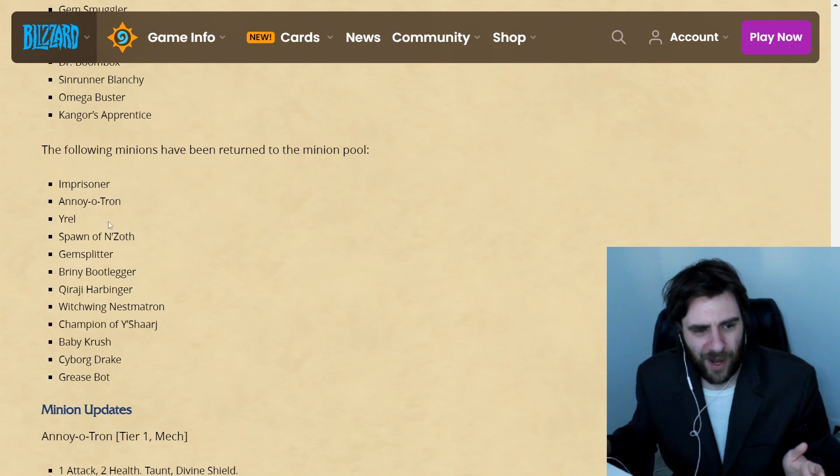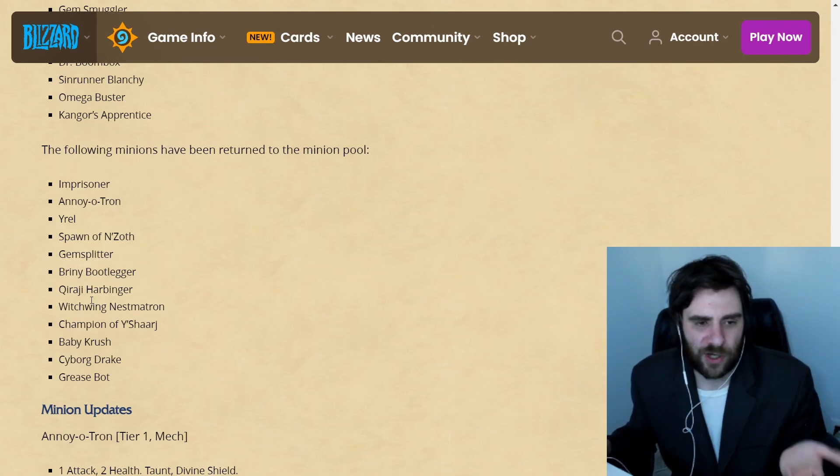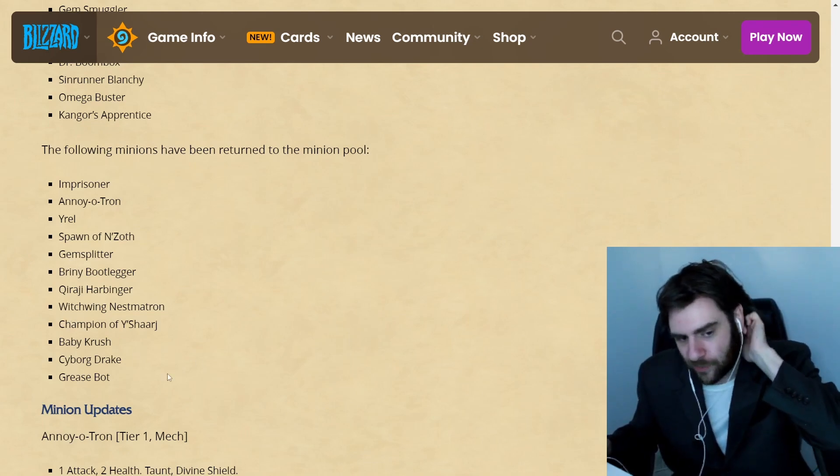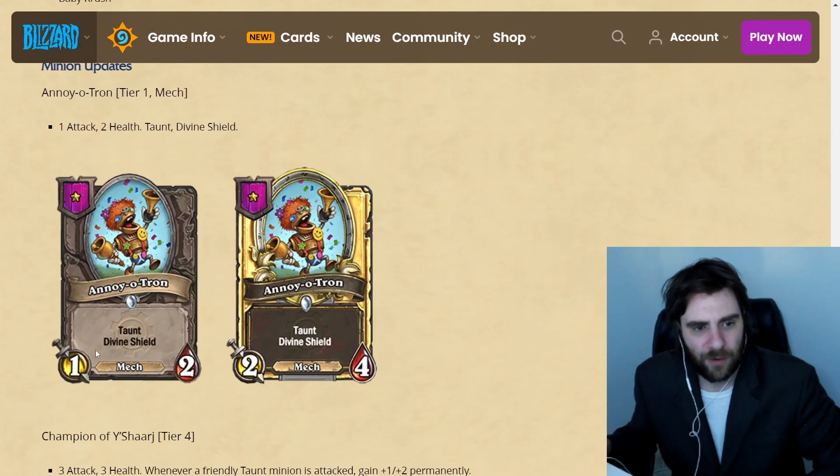I know that Kangores and Omega Buster were really good in conjunction with each other, but the new mechs kind of take you in a new direction. But here's the awkward part — Imprisoner, Inuyotron, Yor-El, Spawn — all of these, I don't know what this means. I either have to Google these or go onto a Battlegrounds wiki, or I can just jump in the game and say, you know what, whatever happens.